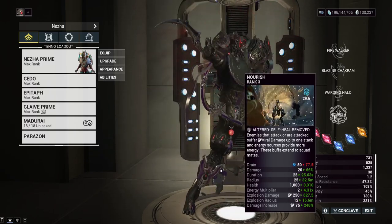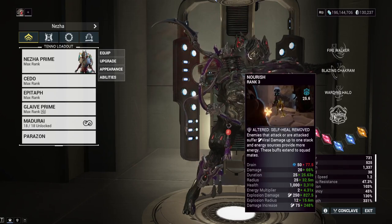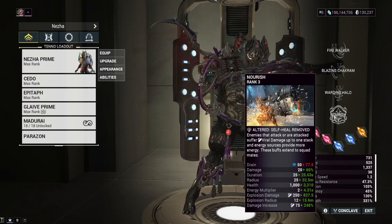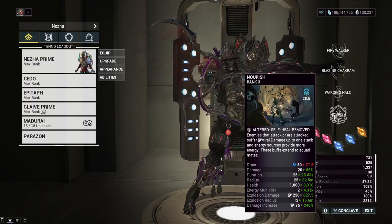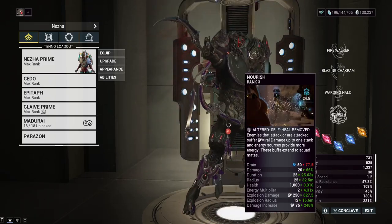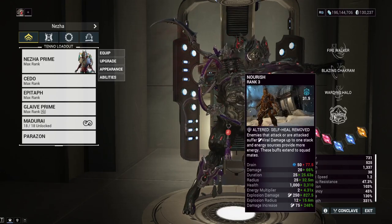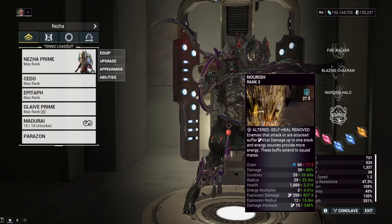We're using the Corrosive Projection aura mod — every time we get a kill, it damages us, so we're constantly putting off 15.6 meter viral explosions. You can put more range on here; one of the older versions of this build did have more range for a bigger AOE, but 15.6 meters is fine. Additionally, as a cherry on top, depending on how much strength you have, you get increased viral weapon damage — though it doesn't appear to work on Nezha's abilities.